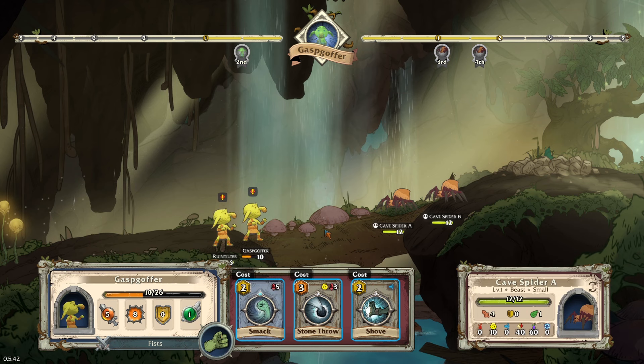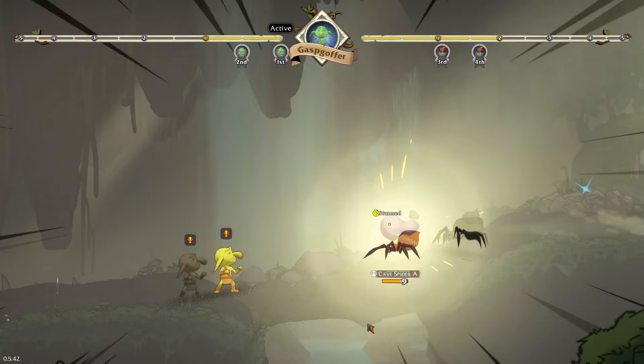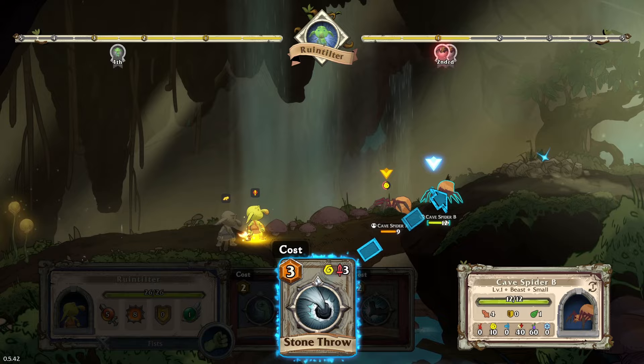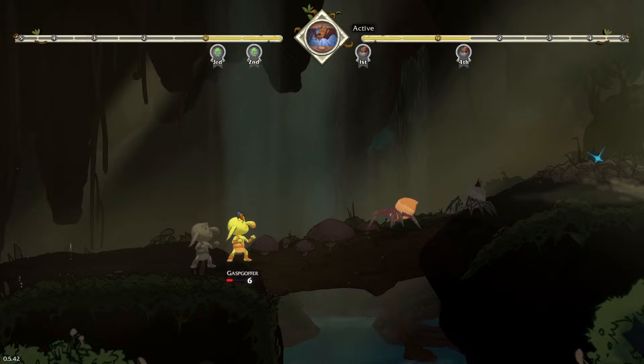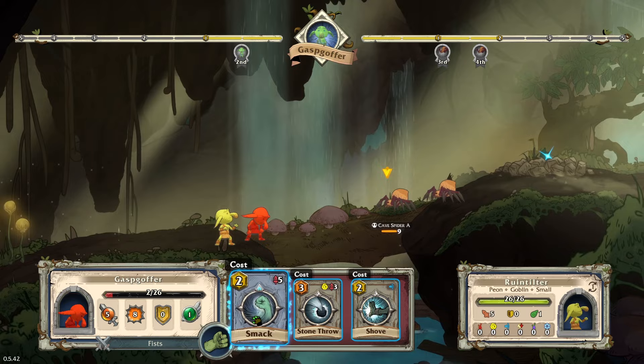These spiders are quite dangerous. Gasp Goffer can't take many more hits and is not doing well. We try stunning with a stone throw, then shoving to knock them back. But the spiders keep coming at Gasp Goffer. Can we run away? I don't think we can — we fight until we drop. Let's go out fighting — smack the spider in the face!